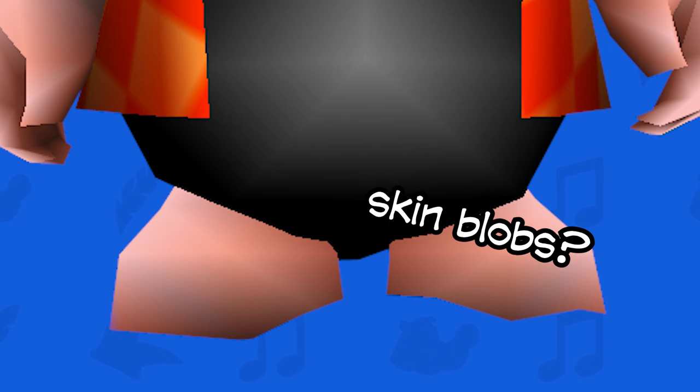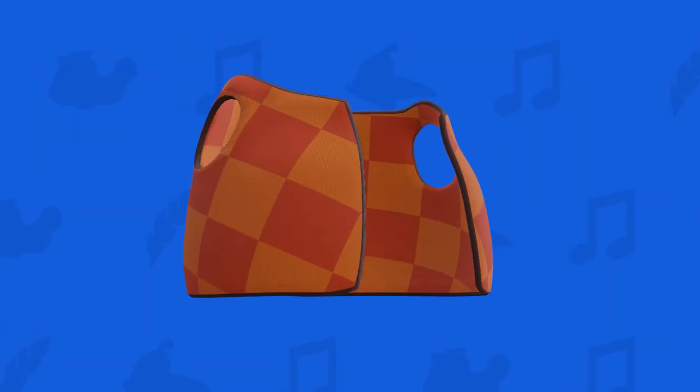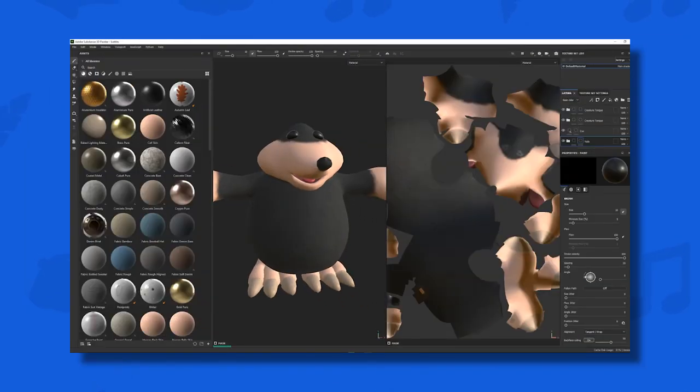For instance, Bottles' feet in the N64 model are just kinda... skin blobs, so I had to make his toes from scratch. When it comes to his vest, I duplicated his body and cut around to form his clothing. After finishing up the model in Blender, it was off to Substance to make the textures.